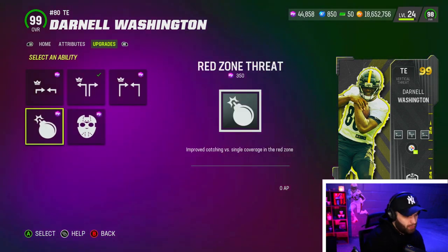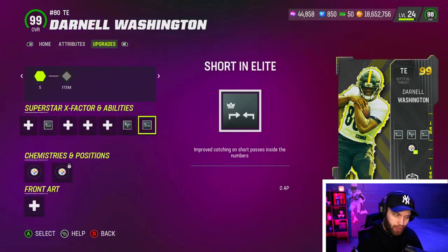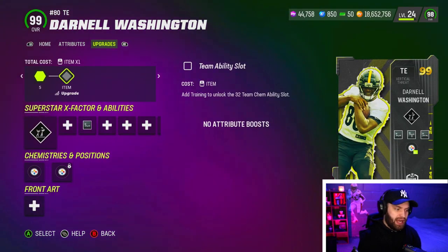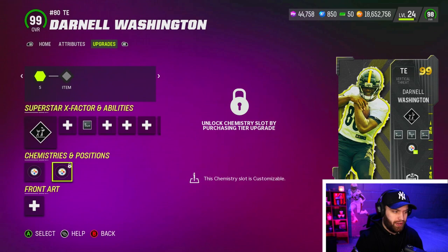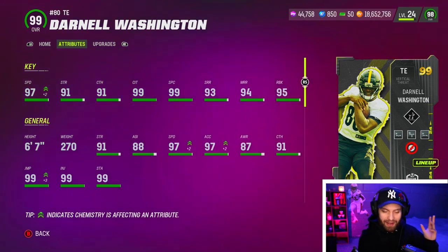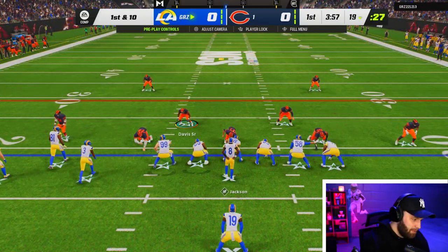We are gonna be using Deep Out Elite in his second zero-AP ability bucket. I don't know what other people would use — maybe Red Zone Threat or Match Up — but Short Ends is definitely a must-have, and we can throw on X-factors too. In the field pass you can unlock the 32 team chem slot, which I think also unlocks in Madden 24. This card looks very good — a little slower but should be a great card especially with two zero-AP abilities.